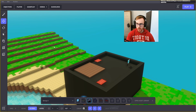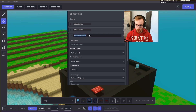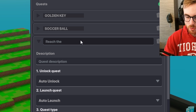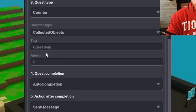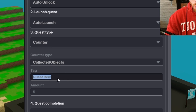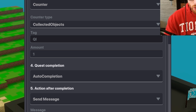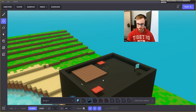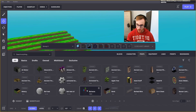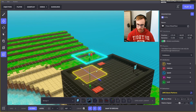With the elevator, we can make a quest to reach a destination. We go to quests, name it 'Reach the something,' set auto unlock, auto launch, counter type as collected objects, quest item type as QI, and amount to one. The description will be 'reach that thing above the elevator.' We place some balloons as the target.